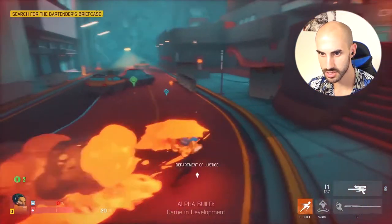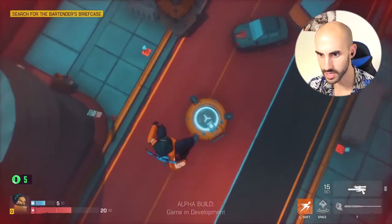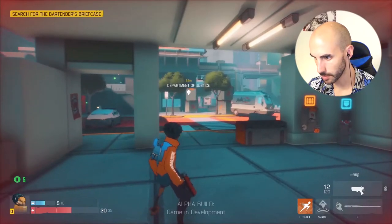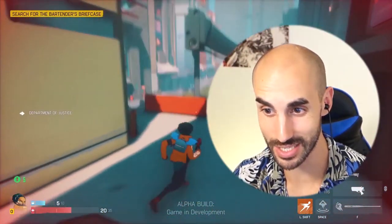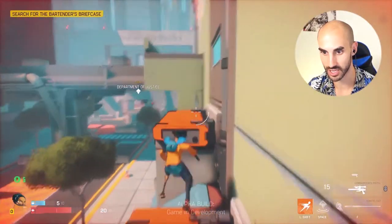We have some ammunition here. We recover some of our energy. We can jump — and now we have a pistol, so we have two weapons. I wasn't expecting a game this good for a play test, honestly. It's way beyond my expectations.